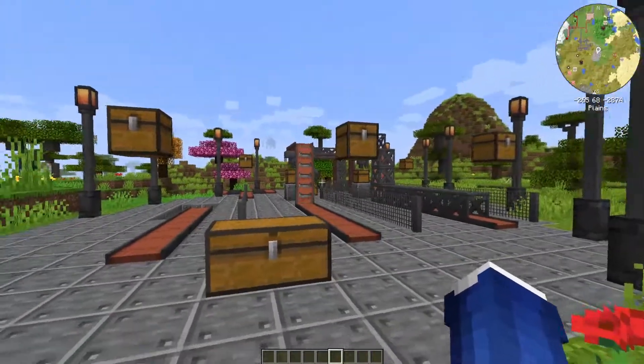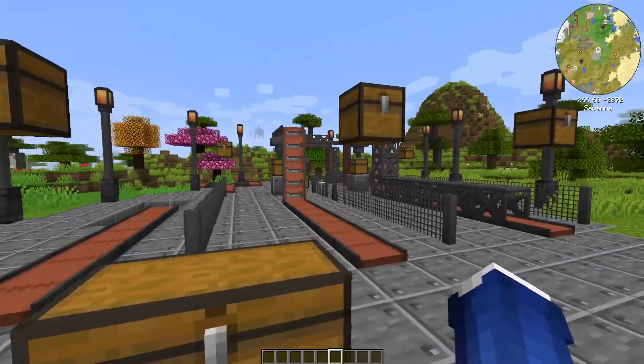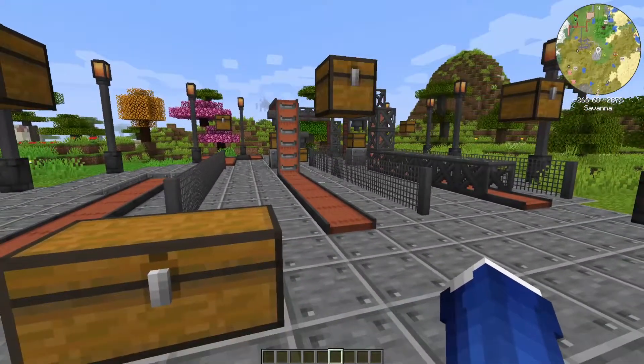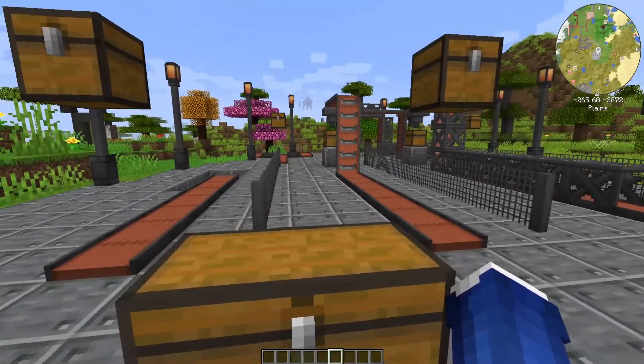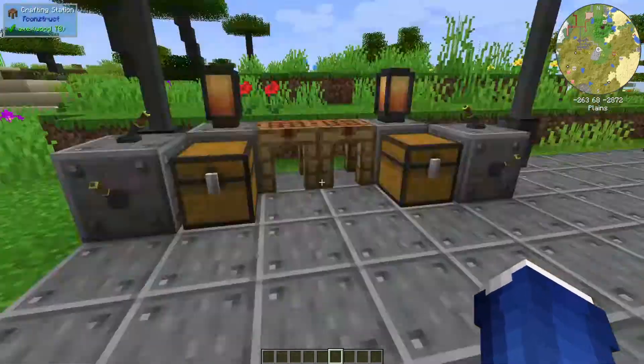This is our little conveyor belt factory. It's nothing much but it's just to showcase what they can do, not everything you can do with them. As you can see there's a bunch of different stuff going on here in these automatically moving conveyor belts. Before we get into explaining what they do, I'm going to explain how to build them first.